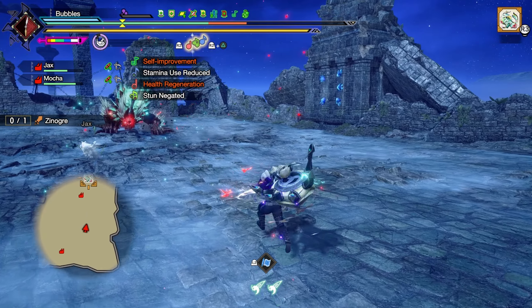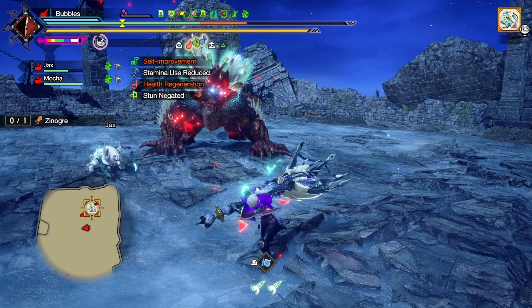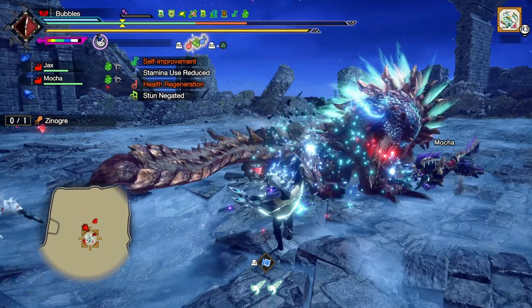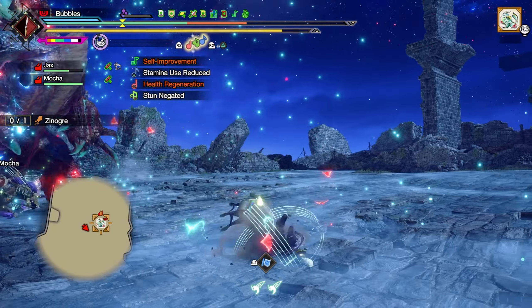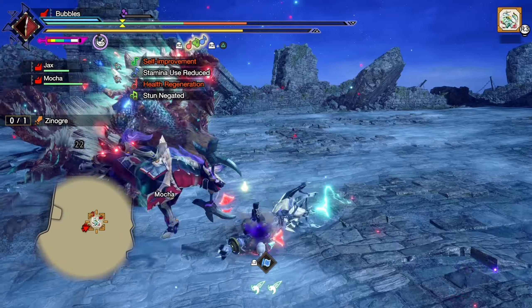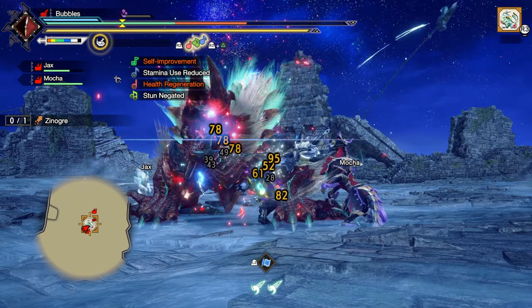No jump, so tail slam. Didn't waste my Intrepid - love to see that. We get a couple hits there. Didn't hit at all - that's okay. We can spin on this.